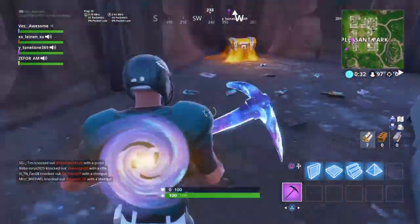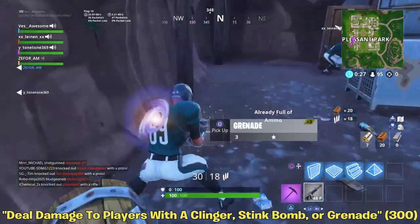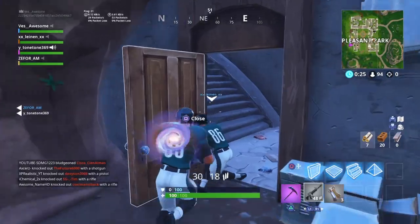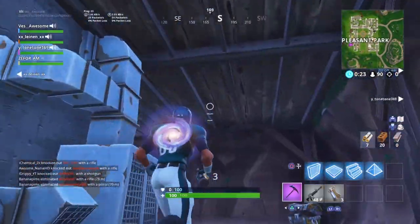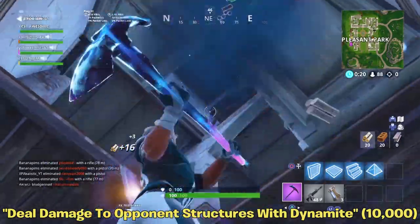Now for the battle pass challenges — the first one is deal damage to players with a clinger, a stink bomb, or a grenade; you need to deal 300 damage total. That one is pretty self-explanatory and not that hard. The next one is deal damage to opponent structures with dynamite — 10,000 damage.